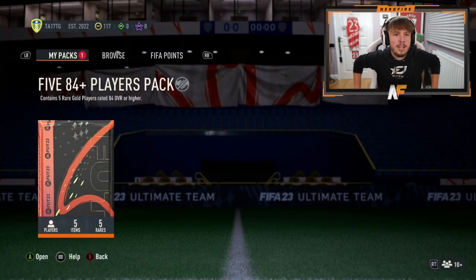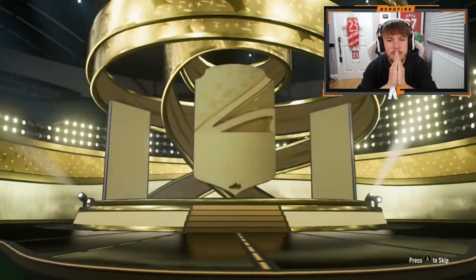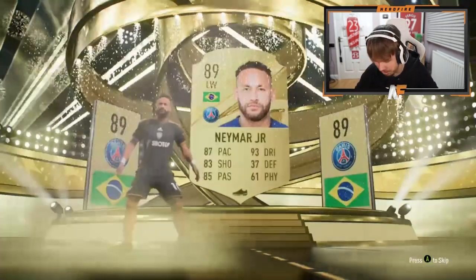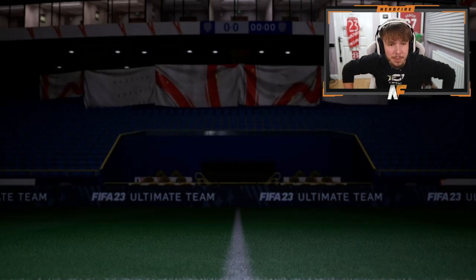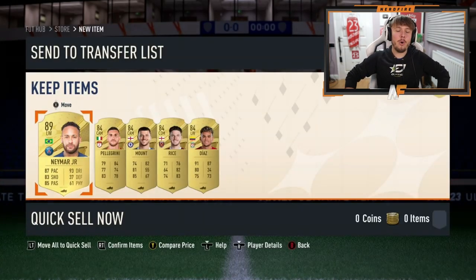Shout out to Tyler — he's got an 84 plus times five here. Walkout — Neymar, Brazil, left wing, 89. Whether you use him or not is a different question, but 89 is good and it's Neymar — you can't really complain. One walkout and four 84s behind him. At least he gets an 89-rated name.